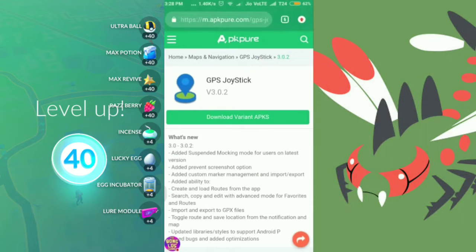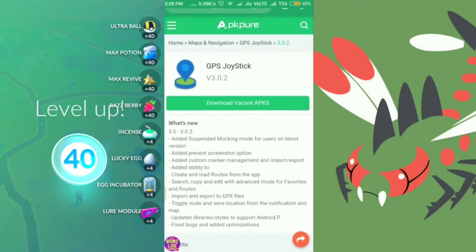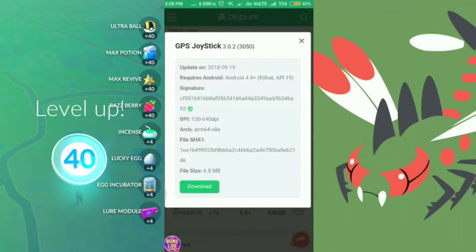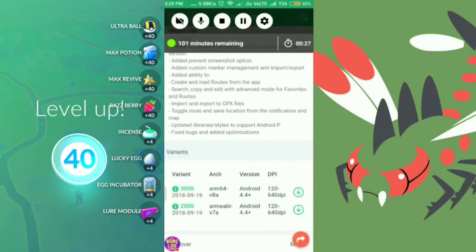You need to install version 3.0.2, because that is the only version that currently allows you to spoof in the game. Just click download on any of the links and install it on your device.